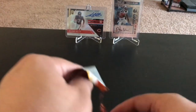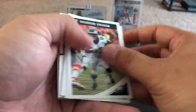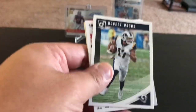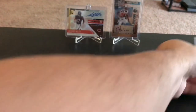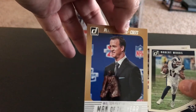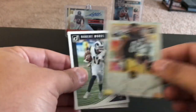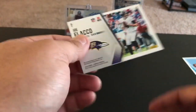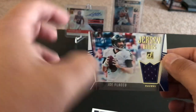Most of the packs are pretty decent to open — that one was not. Alright, let's do it. Brandin Cooks, Clay Matthews, Delaney Walker, Tyler Eifert, Robert Woods. Rashawn Evans rookie, ready rookie Kiki Cuyler, Peyton Manning Walter Payton Man of the Year insert. And an elite series Antonio Brown, and the mem card is Joe Flacco — 133 of 150, Jersey Kings of Joe Flacco.